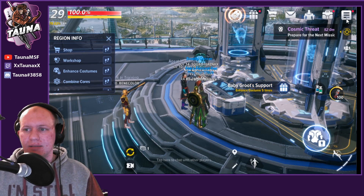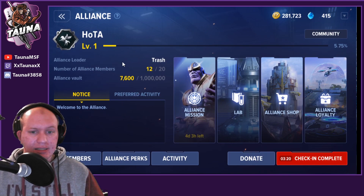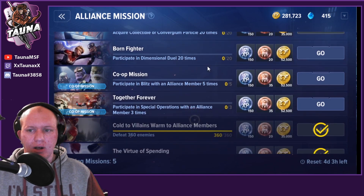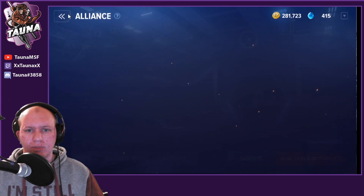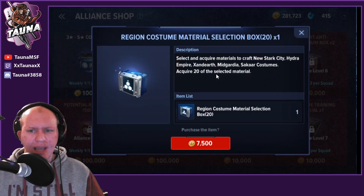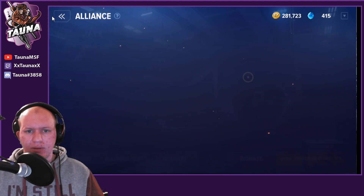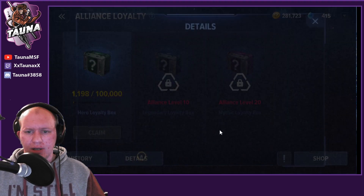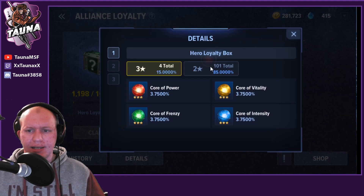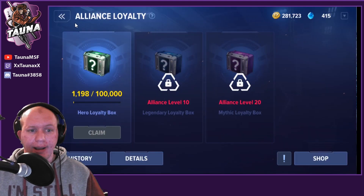Make sure you join an alliance and complete your alliance quests. We started one called Horsemen of the Apocalypse. Alliance quests reward you with alliance XP, alliance loyalty, and gold. Alliance loyalty can be spent in the alliance store where you can get costume upgrades and loyalty boxes as you level up. From those loyalty boxes you're going to get cores, which are super great, as well as omega cards, which are all going to be super helpful upgrades.